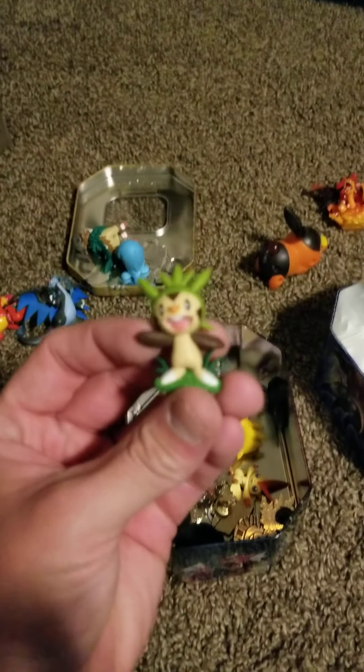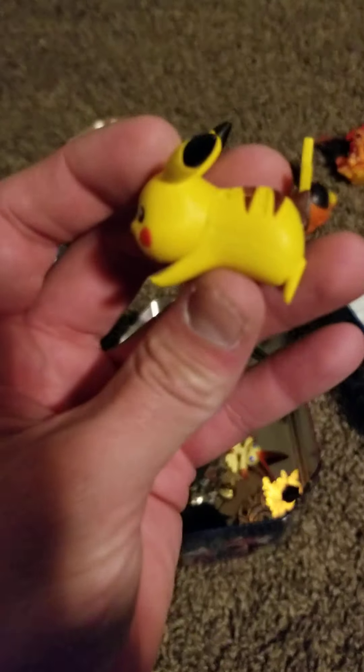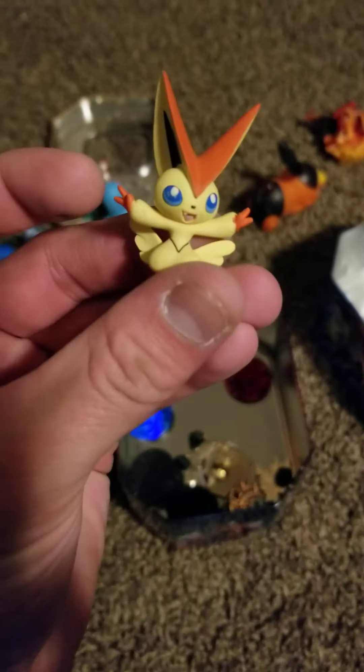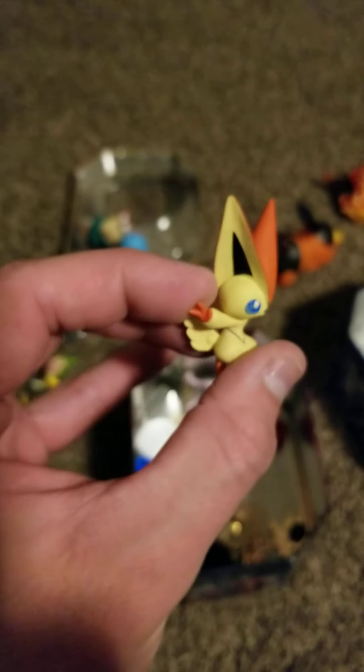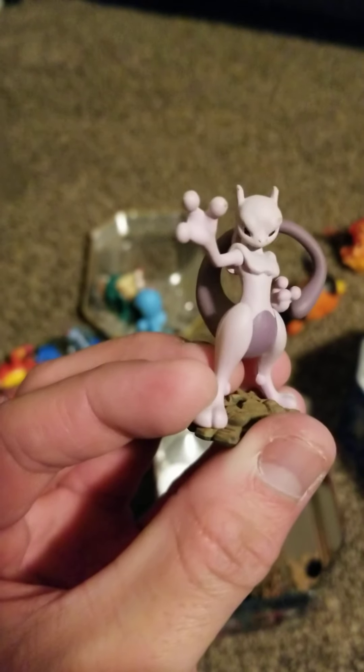We've got a chest pin right here — not too bad. Now we've got a Pikachu right here. Sweet little Pikachu guy. And we've got a Deoxys — not air bending, he's earth bending right here. Toph would be proud. We've got a Victini giving the old victory signs or peace signs. I like the eyes on the Victini, and also the sharp edges for his ears. Got a Mewtwo — classic, classic guy right here, you know, with those thick thighs.